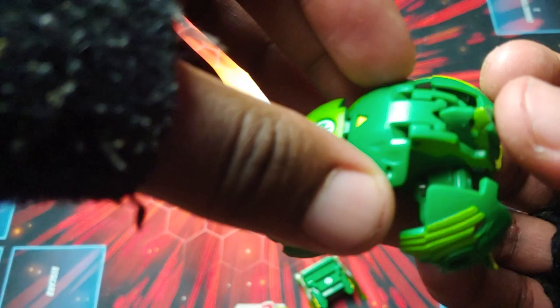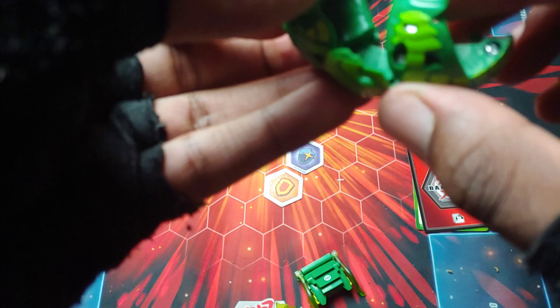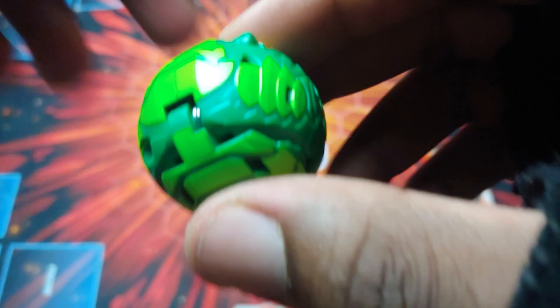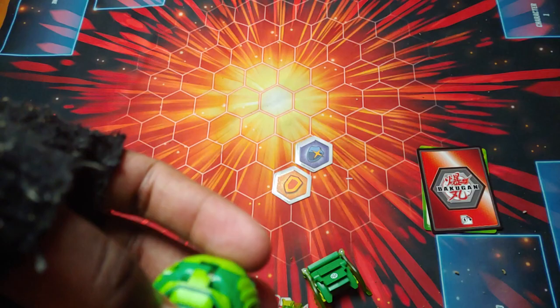So yeah, now it's time to figure out how to close this thing. Let's see — manual parts, put those in. Close the legs. And then the back legs are manual as well, so fold those in. Roll the body up. And dude, that's actually really smooth the way it closes like that. That's sick, dude. That's really, really sick. So there's Ventus Gilator Ultra in the ball form, looking so, so great, man.